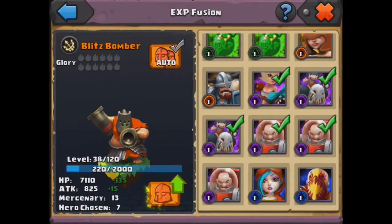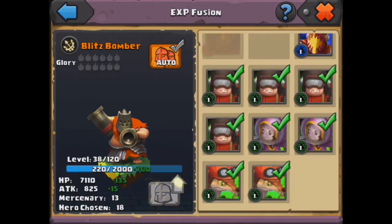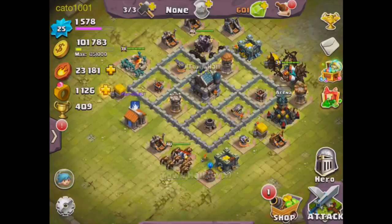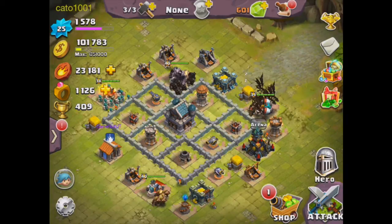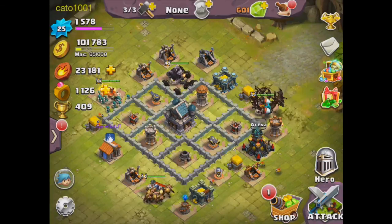I'll just upgrade this Blitz Bomber because I'm trying to get them all up to level 80. Also, once we get this town hall upgraded we'll get the next hero hall where we can put our Glory Priestess. I should also start leveling up an EXP card to get it ready so I can level up the Glory Priestess fast.